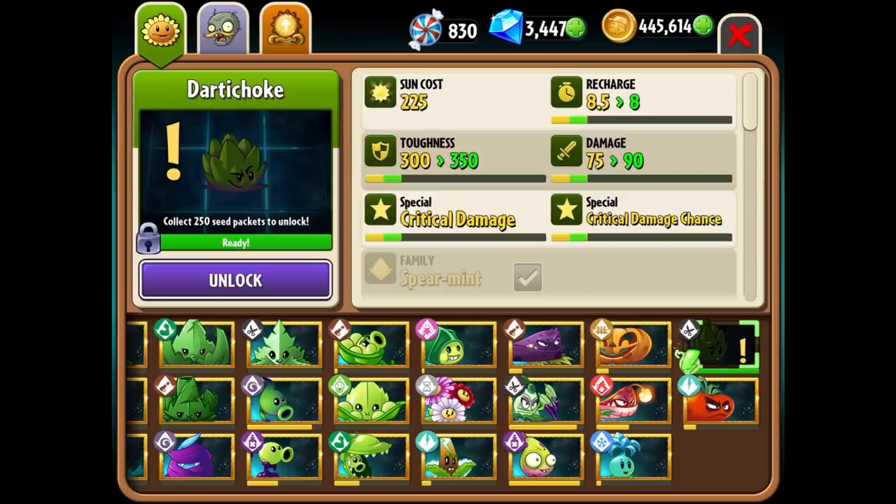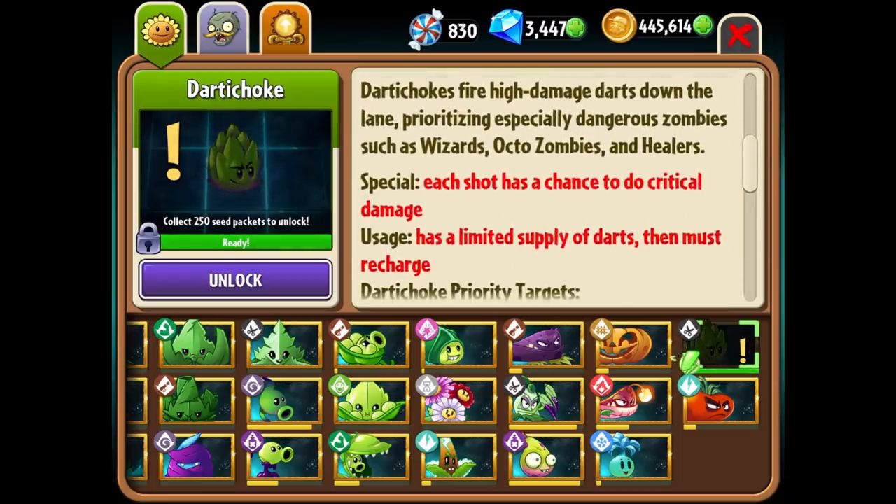It's part of the Spearmint family. Darted Chokes fire high damage darts down the lane, prioritizing especially dangerous zombies such as Wizards, Octozombies, and Healers. This is the first type of plant that specifically targets zombies by type. The special is that each shot has a chance to do critical damage, and its usage has a limited supply of darts then must recharge.